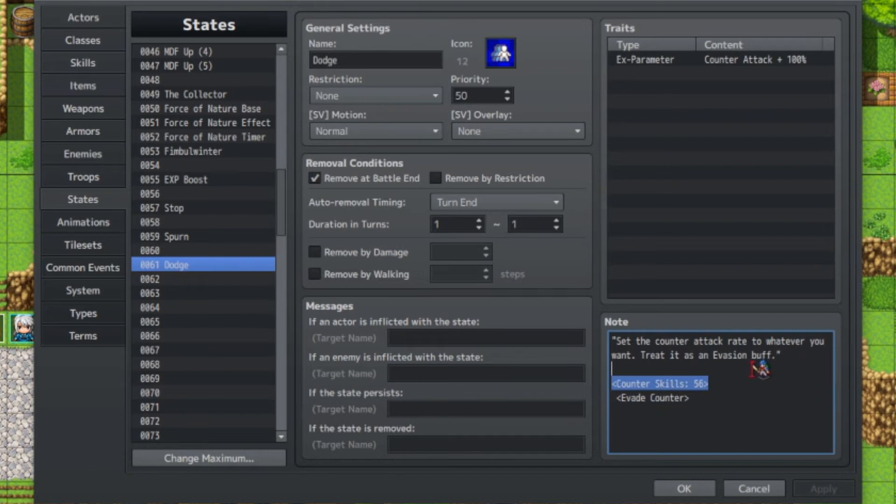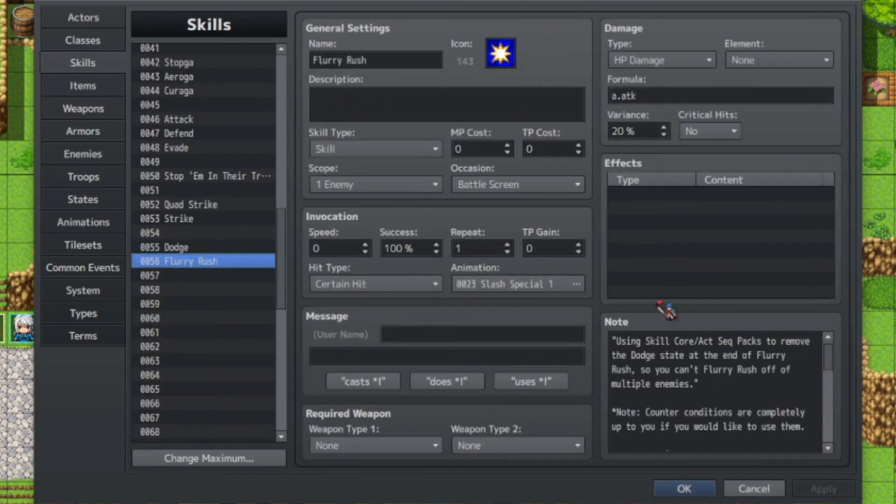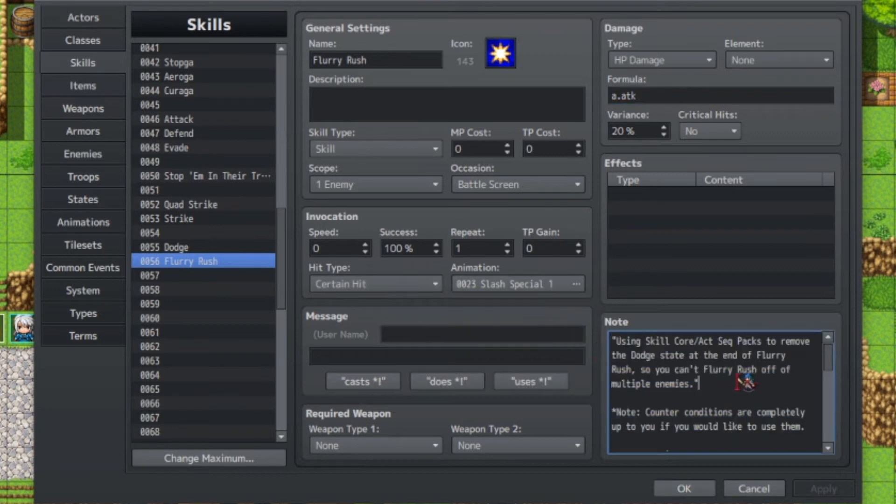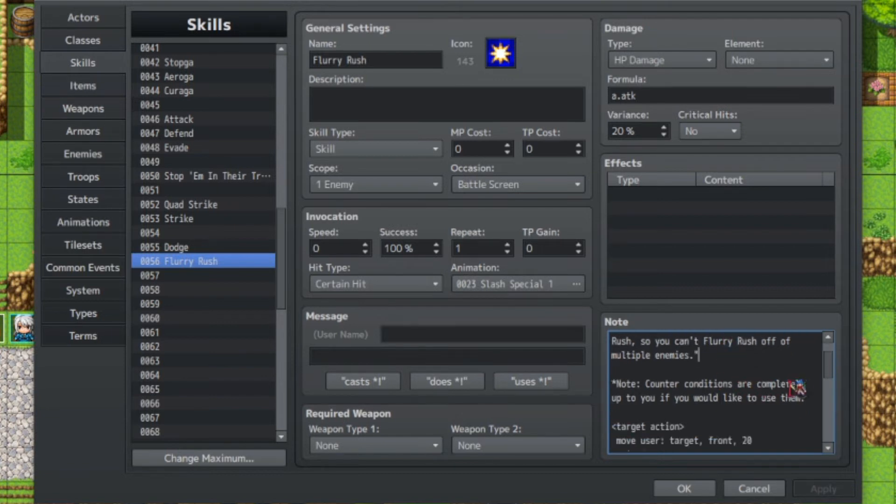Now, we're going to be setting counter skills to whatever skill you have — in this case it's 56. Going back to our skills: skill 56 is Flurry Rush. You'll be attacking four times in a row with whatever formula and element you want. We're setting certain hits so that it always makes contact, but if you want to use physical, go right ahead. Using the Counter Control plugin, we can also add counter conditions so that this counter can only proc off of a physical attack dodge — if you want to do that, go right ahead. In this case I'm not using it, because I'm not having the best luck with conditions getting them to work sometimes. But if you want to use conditions, go right for it.